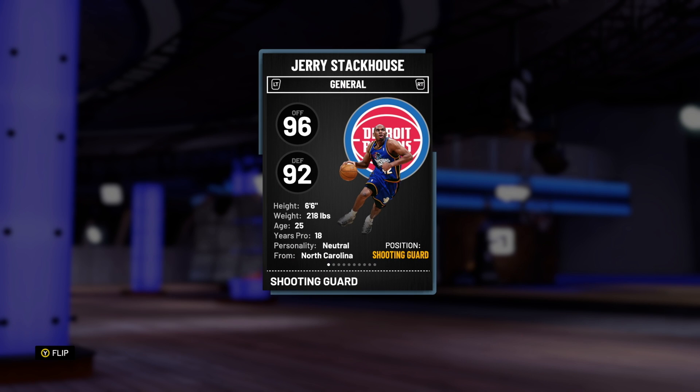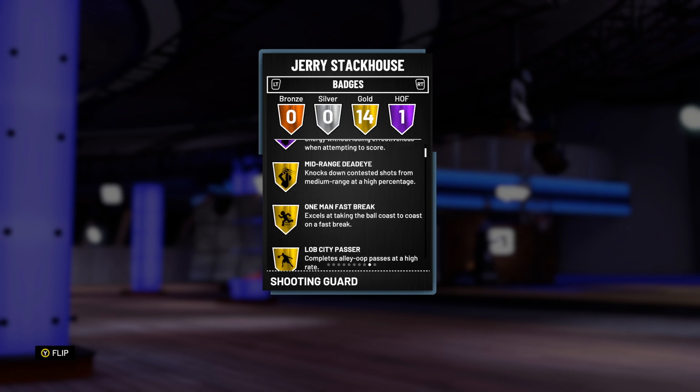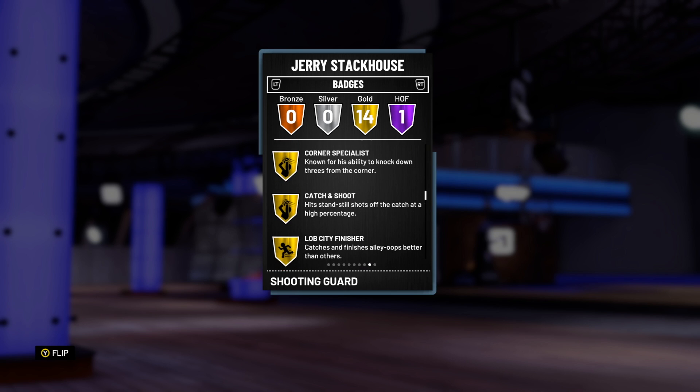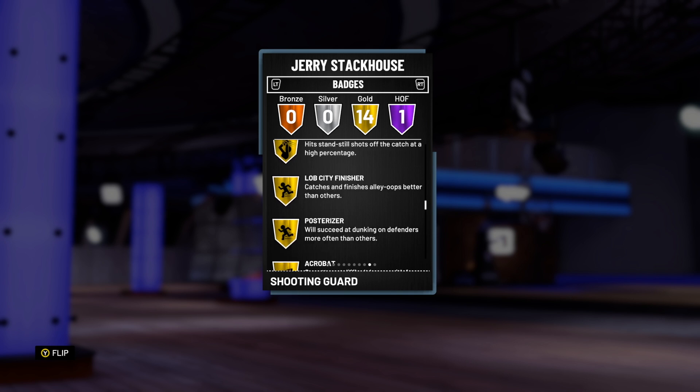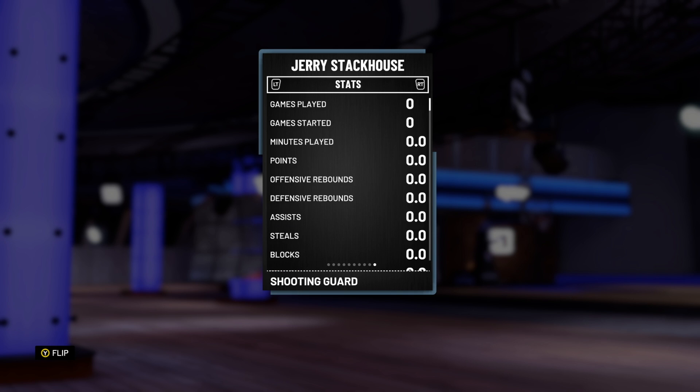Stackhouse has got 96 offense, 92 defense, and overall he's a 6'6" 2-guard. He's got one Hall of Fame badge - Hall of Fame Tireless Scorer - and 14 gold badges: Mid-Range Jedi, One-Mile Fast Break, Lob City Passer, Difficult Shots, Pick and Popper, Pick and Roll Maestro, Corner Specialist, Catch and Shoot, Lob City Finisher, Posterizer, Acrobat, Teardrop, Relentless Finisher, and Break Starter. So he's got some nice badges there.